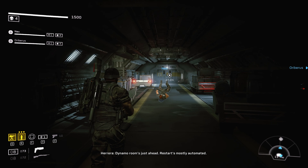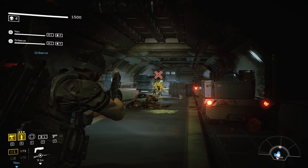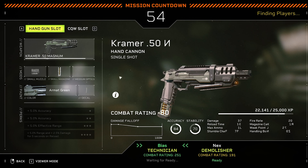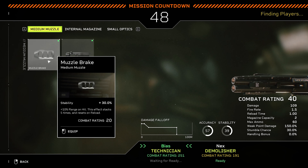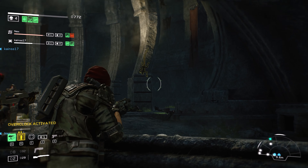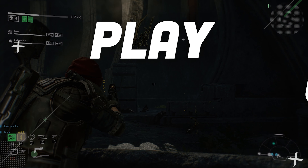You're also given a decent amount of depth as you play through the game. There are five different classes to choose from, each with very different sets of abilities. You have a number of weapons, weapon attachments, class customizations and consumable equipment to customize and kit out your Fireteam Operator. Released in August 2021, Aliens Fireteam Elite has excited both fans of Alien and third person shooters. So let's find out if it's a play or a pass.